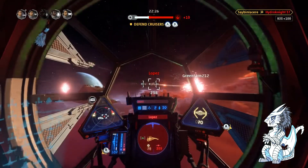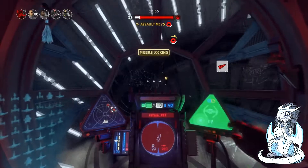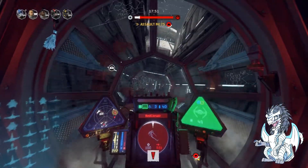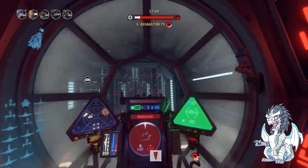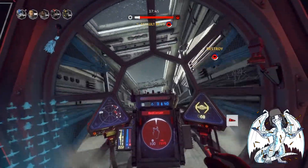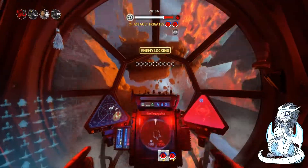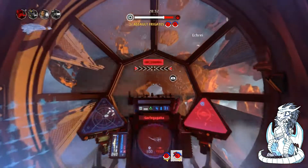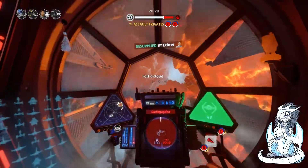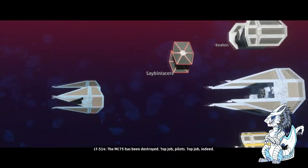Use them for some extra DPS and you will definitely excel on this build. As always, it's very important with an interceptor to know when to pull out and when to get the hell out of dodge. Know when to evade, practice your maneuvering skills, and learn the maps — there are some pretty cheeky spots that allow you to do some fun and insane maneuvers. You're still an interceptor, you don't have shields, and you don't have the 4,000 HP of a TIE-Bomber. You just have that little bit of extra DPS to help out your team and present a viable threat.